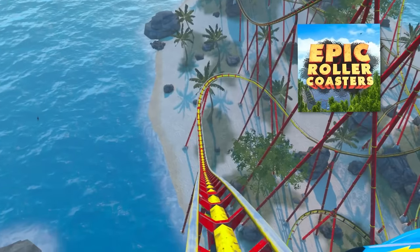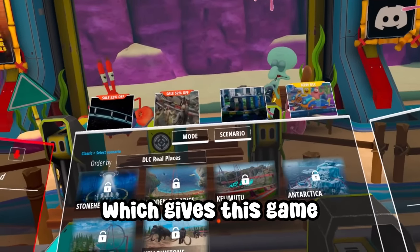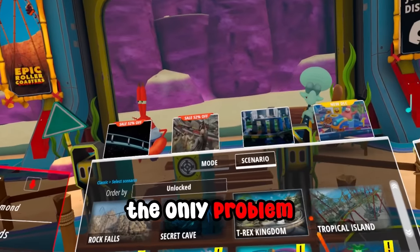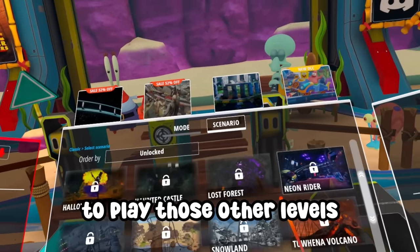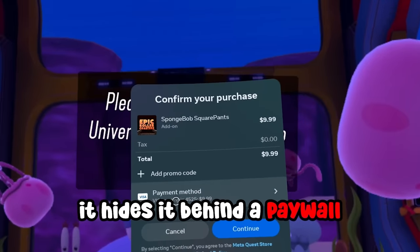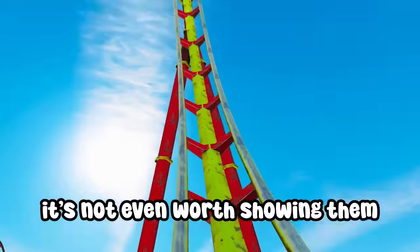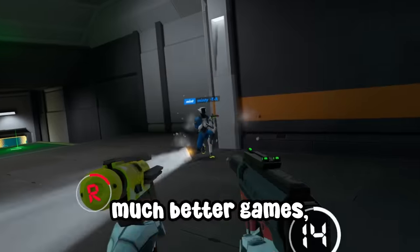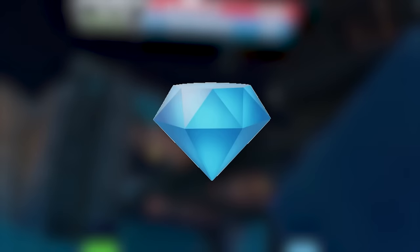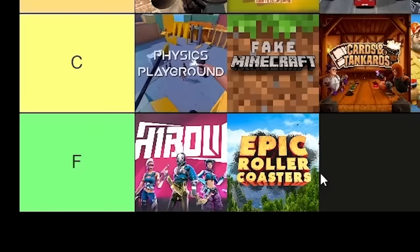In Epic Rollercoaster, you get to ride and explore different roller coaster tracks. It has a couple of different game modes, which gives it some replay value. But the only problem is you have to pay to play those other levels — this game is a scam. All you get is a couple of free levels, and if you want the rest, it hides it behind a paywall. This could have been a fun game for new VR players, but it's not worth showing them since there are much better games and experiences available. Even though it's super popular, it deserves an F tier.